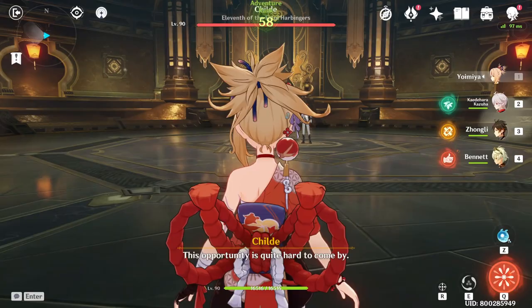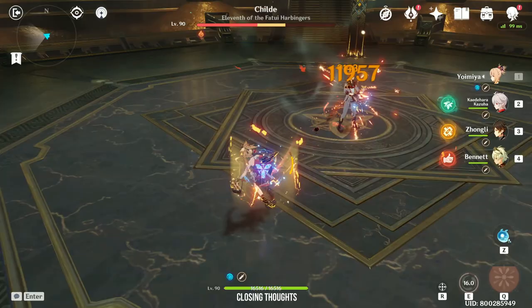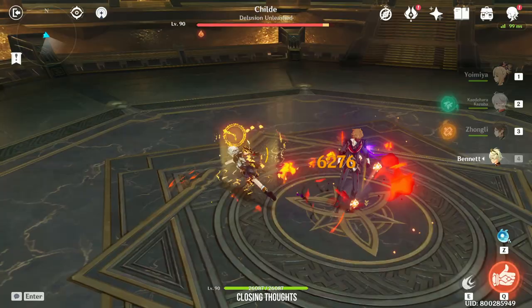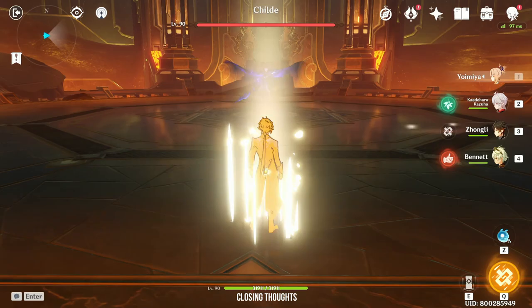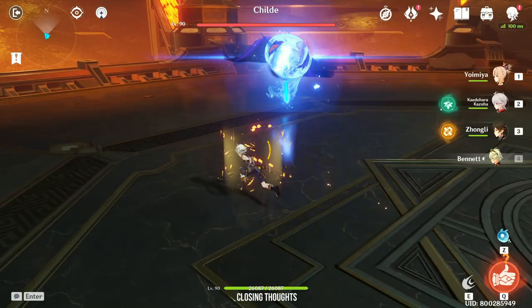That is everything you need to know about Yoimiya. Although she isn't a meta-defining character, she certainly is fun and easy to play — a perfect character for casual gamers who just want to left-click all the way. To me, she is the polar opposite of Ganyu: Yoimiya is Pyro while Ganyu is Cryo; Yoimiya does many instances of small damage while Ganyu is slow but hits high numbers. I wish everyone the best for rolling for Yoimiya. If you already rolled for her, let me know how her gameplay feels and whether meta really matters. If you enjoyed the video, leave a like and subscribe. Thank you for watching.